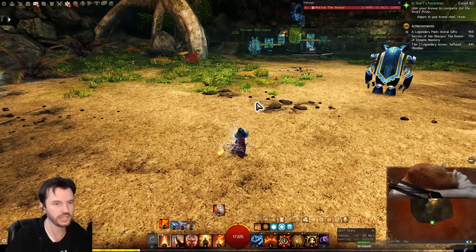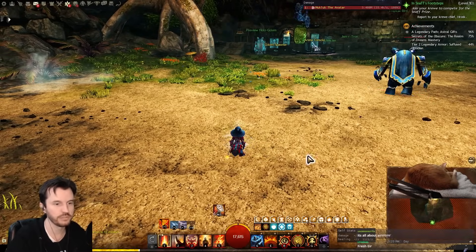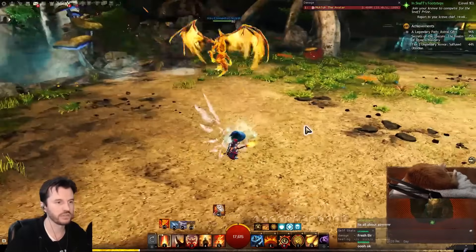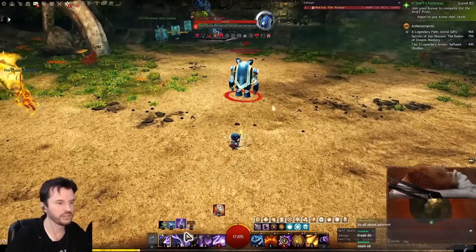Really quickly I'll do a quick demonstration just to show I have a basic understanding of this. I've got conditions, I've got boons to simulate being in a competent group. We're going to start by summoning a fire elemental before the fight begins, then go air and just wait.